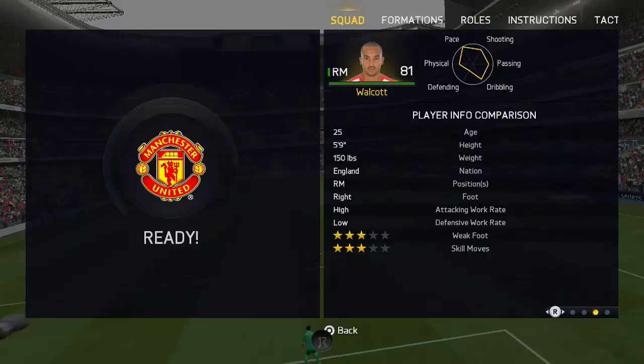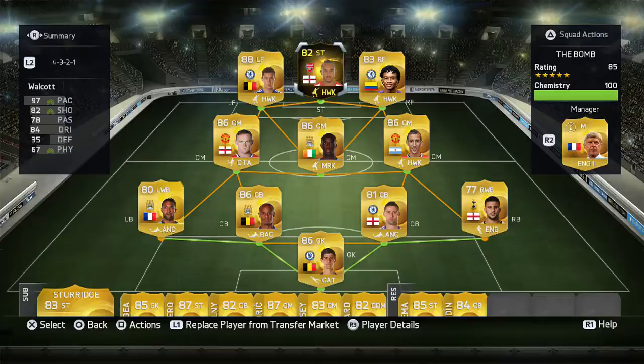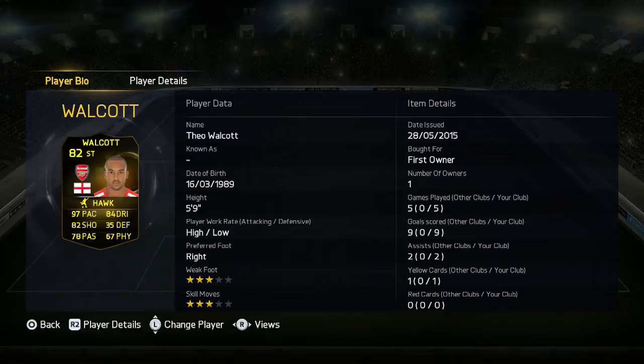Here are the stats of Walcott: look at that pace, 88 finishing. The bad part — he has 3-star skills, 4-star... actually 3-star skills. His attacking work rate is quite high which is good for a striker. He's a decent player, a really nice player to have, but the bad part was I wasn't scoring any finesse goals or long shots.